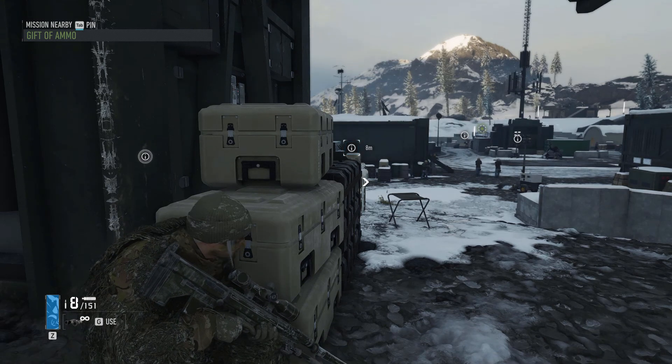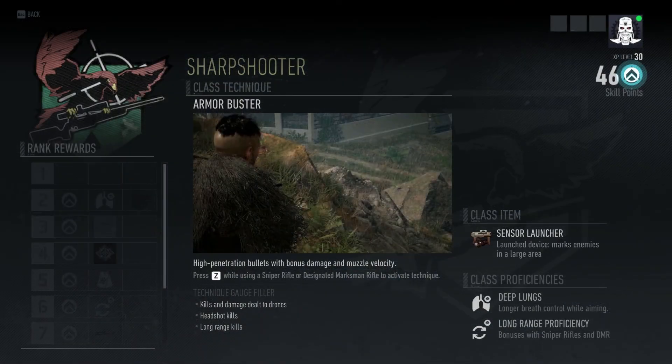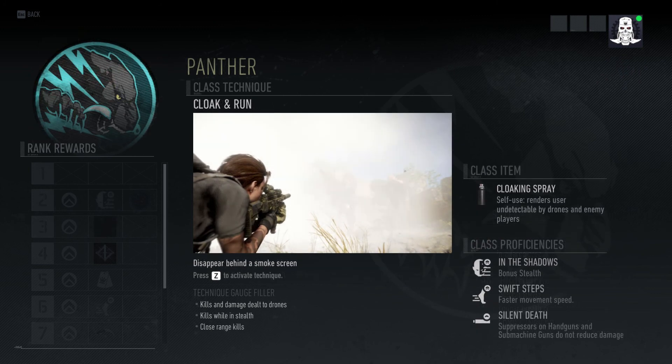For class, I strongly encourage you to choose Panther. Why not Sharpshooter? Well, we'll be playing without enemy markers, thanks to Ghost Experience settings, which limits the usefulness of the Sensor Launcher. Armor Buster rounds are also out, as we don't want anything that will affect the bullet drop of our rounds, regardless of the extra damage imparted. The Panther class actually works perfectly for us. The Cloaking Spray helps us hide from our biggest threats, Cloak and Run is perfect for evasion when we've been discovered, and the bonuses to stealth and the fact that pistols don't get a damage reduction when using a suppressor is ideal for the playstyle we're pursuing.